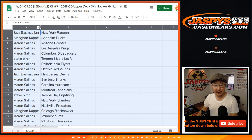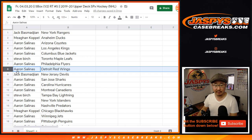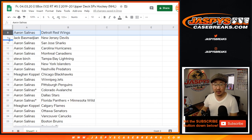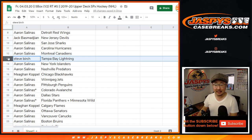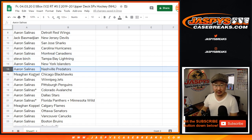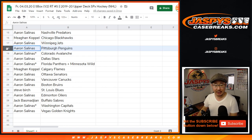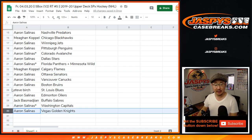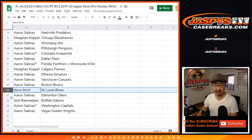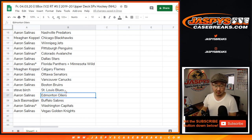Jack with the Rangers. Megan, you have the Ducks. Aaron, Coyotes, Kings, Blue Jackets. Steve with the Maple Leafs. Aaron with the Flyers and Red Wings. Jack with the Devils. Aaron, Sharks, Hurricanes, Canadiens. Steve, Lightning. Islanders and Preds for Aaron. Megan, Blackhawks. Aaron, Jets, Penguins, Avs, Stars, the combo team. Senators, Canucks, Bruins, Oilers, Caps, and Golden Knights. Megan, you have the Flames. Steve with the Blues. And Jack with Buffalo. Buffalo Gold.